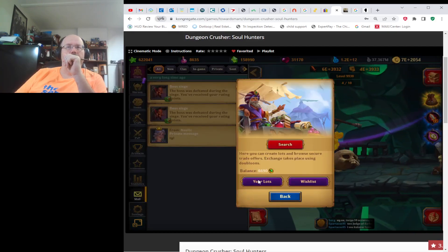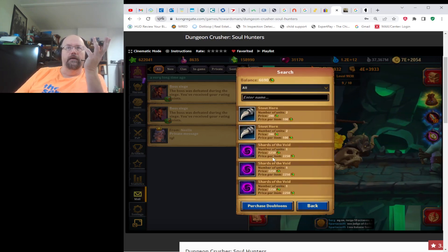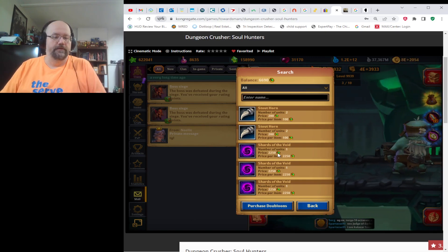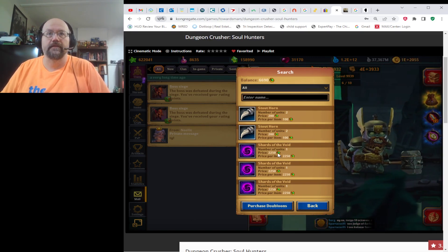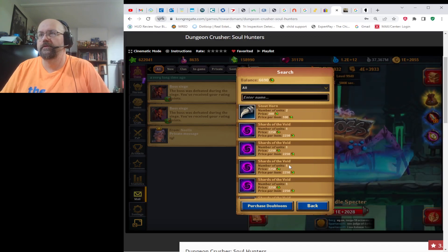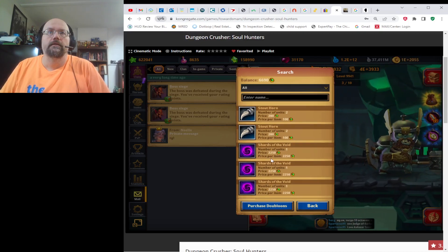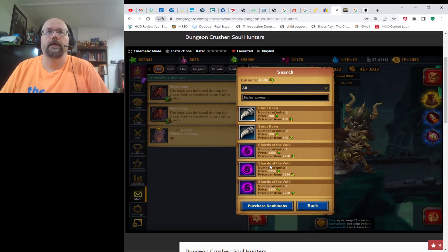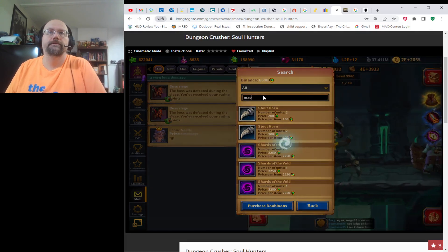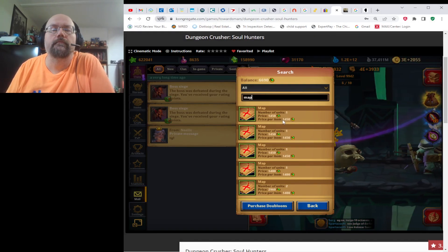I don't do a whole lot of auction housing, but when I do it's because I need something, or when prices get really crazy. I've seen shards of the voids go up to almost 4,000 doubloons each, so I took advantage of that. Right now they're at 2,250. This is week two, so next week — week three — they'll probably jump. Shard of the voids will probably jump in price during Colazar week, and on rune week they jump as well. Maps are currently at about 1,450 apiece.